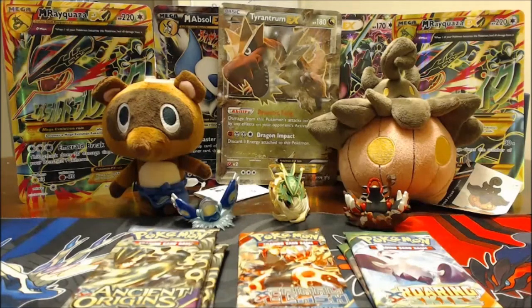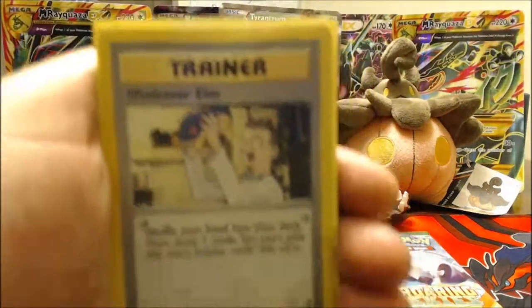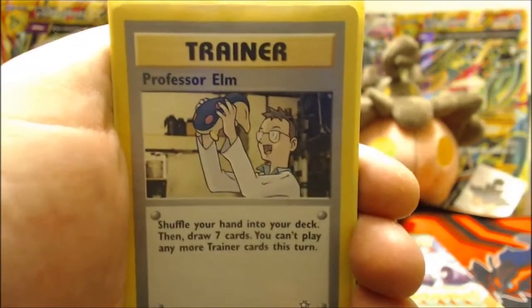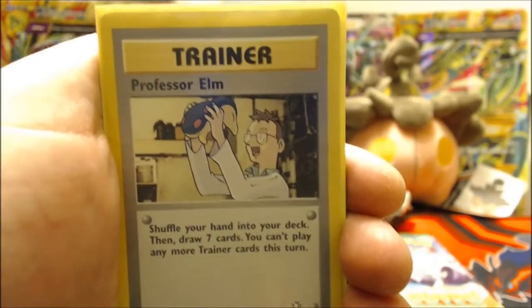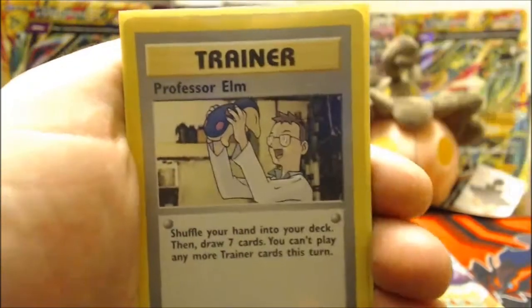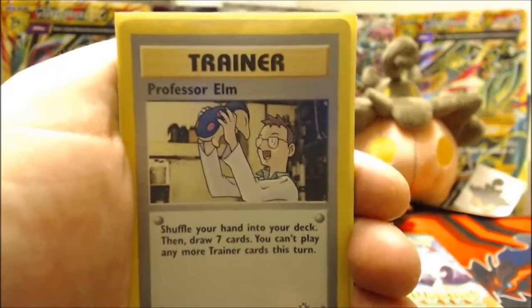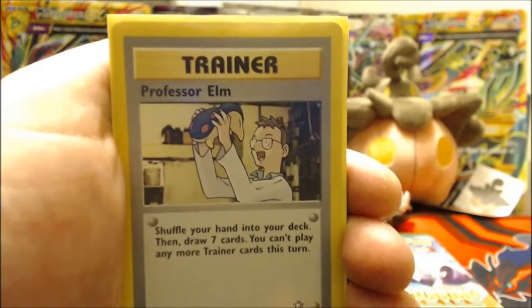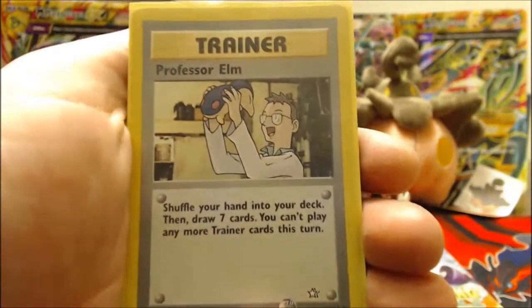For the old cards today: first up I have a Professor Elm, which is basically the old Professor Birch equivalent. It has really really great artwork and it's from Neo Destiny. I got this when I was really really little.